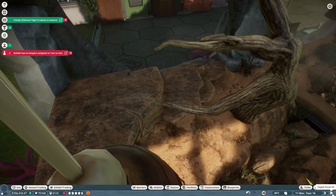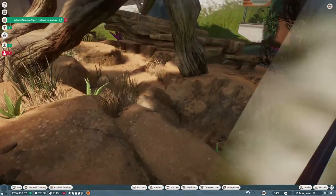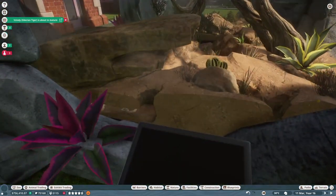Now where's my albino rattlesnake? I want to see it. Where is it? Is it in one of the burrows? Oh, it's in a burrow — it's down here in a burrow.